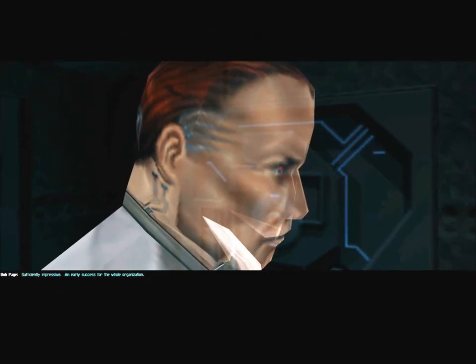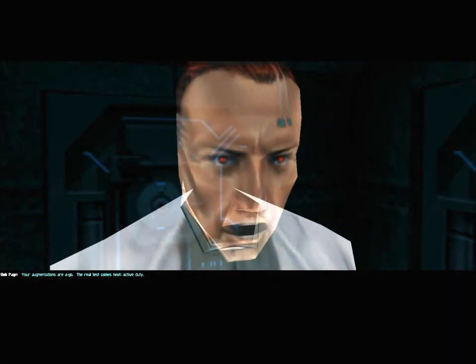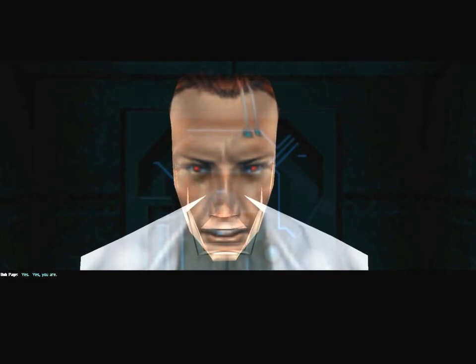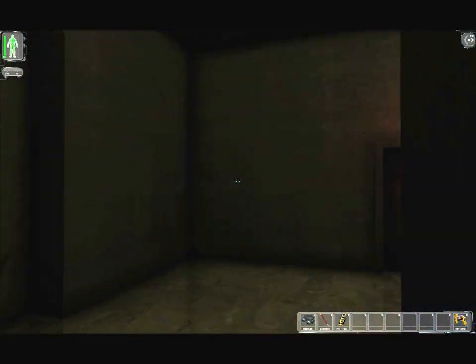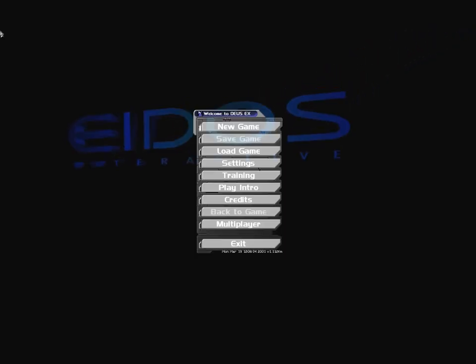One last thing to do — see this brick? Opens up a secret room. Step over to the communicator — there's someone who wants to talk to you. Manderly likes to hear which agents find this area — they're usually the ones who take terrorists by surprise in the field, like your brother Paul. The communicator call: 'Sufficiently impressive. An early success for the whole organization.' JC responds: 'Thanks. You from the United Nations?' 'Your augmentations are a go. The real test comes next — active duty.' 'I'm ready, sir.' 'Yes. Yes, you are.' And that's it — training ends when we go through this door. We get bounced back out to the main menu, and I'm going to call that good. I'll see you next time to play the actual game. This has been Let's Play Deus Ex. Bye-bye.